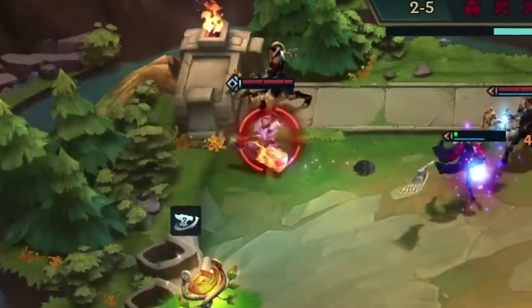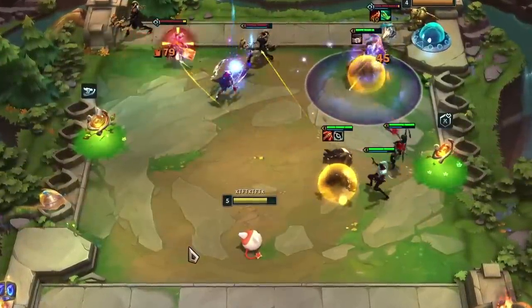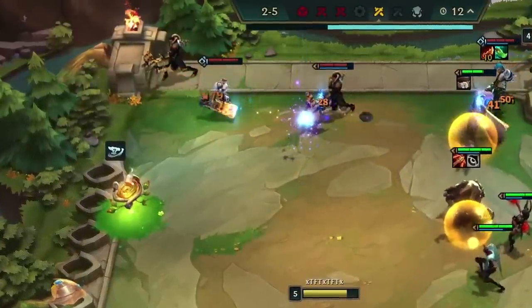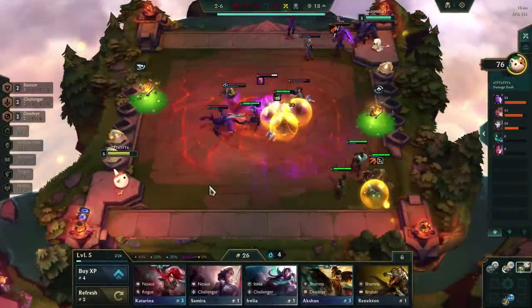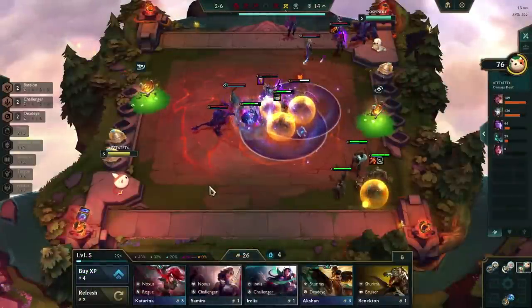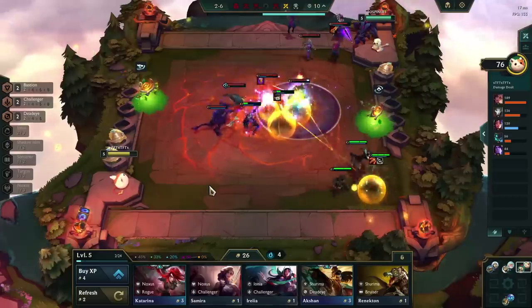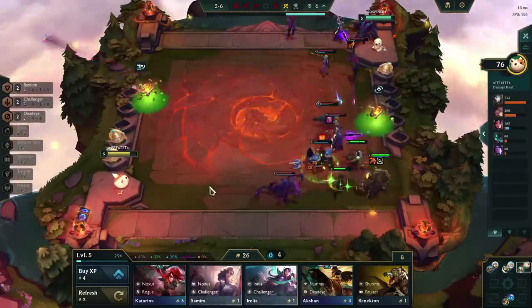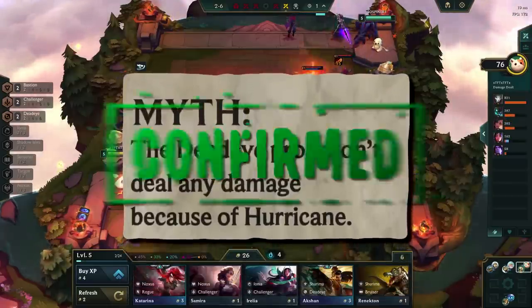At 13 seconds, the next Deadeye target is Tristana, and again we see two bolts flying from Maokai to opponents, with only one of them dealing 28 damage to enemy Jace. Other tests revealed the same outcome. It looks like Hurricane is overriding the attack from the Deadeye unit, which can result in a significant damage loss. If you consider that players currently love to slam Hurricane on Akshan because of the newly added synergy with his ability, this can result in your Deadeye unit dealing a lot less damage into the enemy backline.